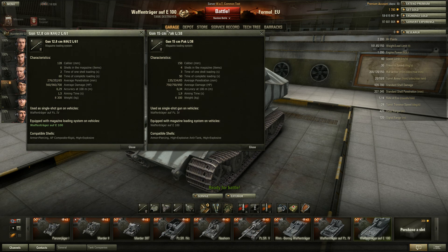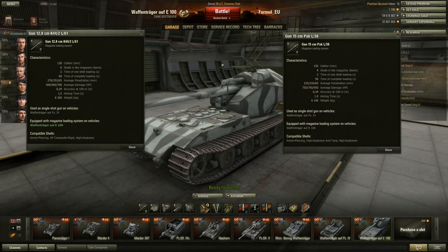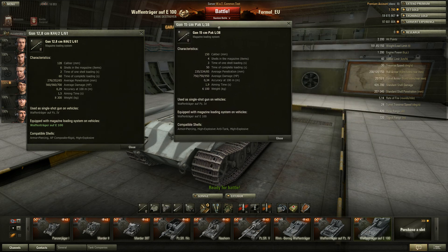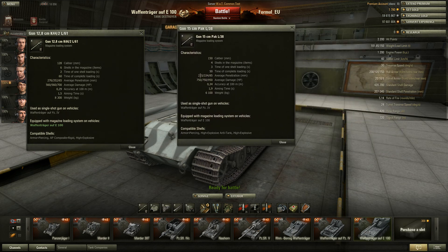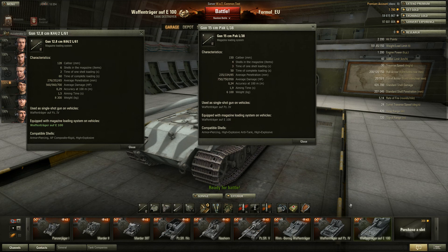The accuracy on the 128mm gun is pretty awesome - 0.29 is great. Aiming time is great as well, almost the best you can get. The 15cm penetration is pretty bad for this tier. The accuracy is good, not as bad as it was on the Waffenträger auf Panzer IV. The aiming time is improved as well, which makes a bigger difference than on the Panzer IV variant. So these are the two guns.